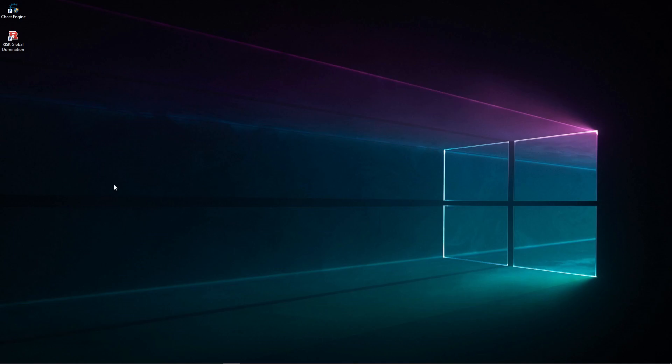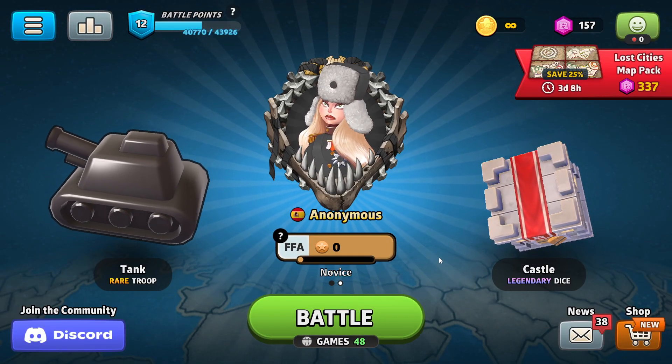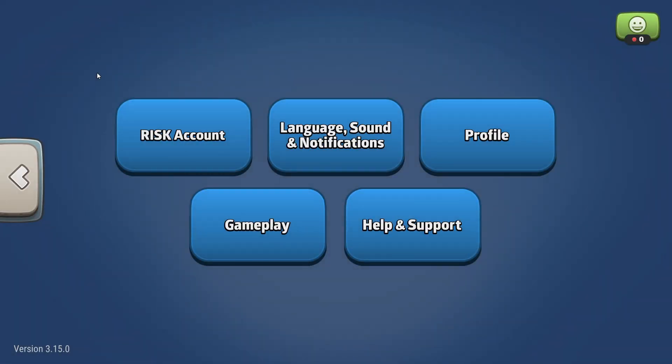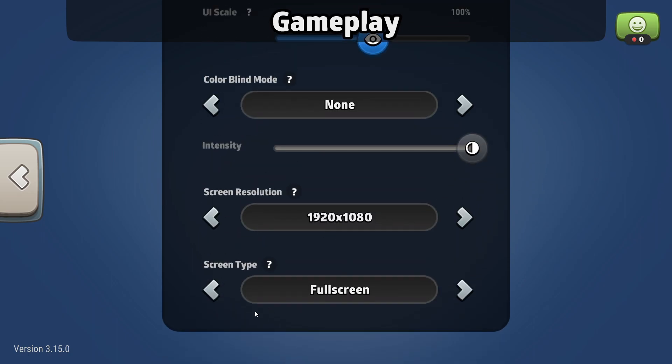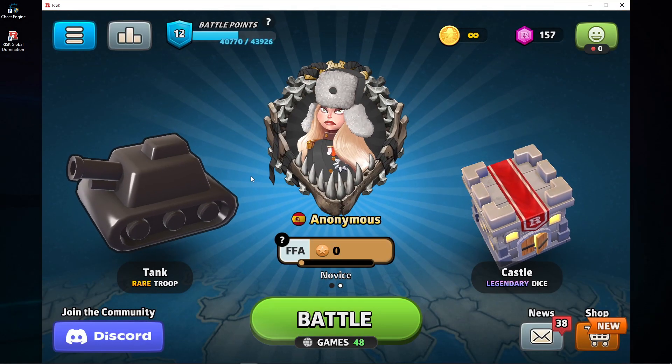Good day my fellow hackers, today we're gonna be using Cheat Engine on Risk: The Global Domination. Now that we are in the game, go to your settings, then gameplay. There's a fullscreen option — make it windowed and decrease the resolution to whatever you're comfortable with. This will be good enough for me.